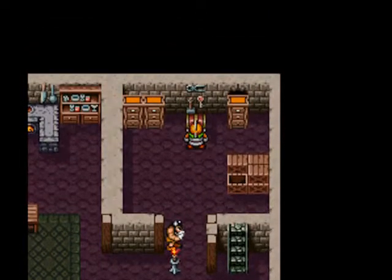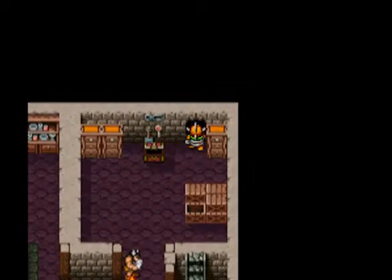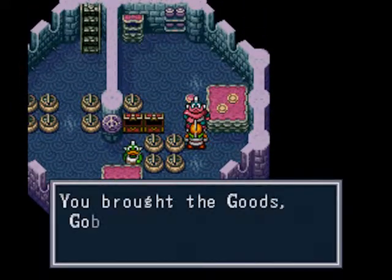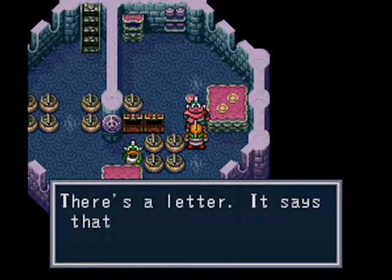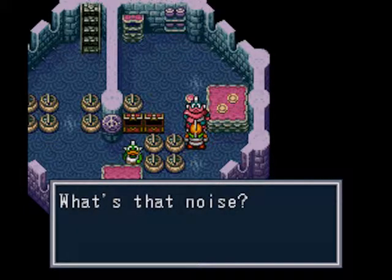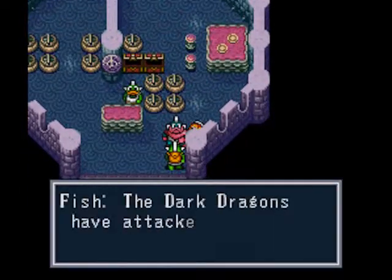I'm going to take these goods and meet you back in Prima. You brought the goods, Gobi. Please take the gills with my thanks. Gobi receives the gills. There's a letter — it says that Gaunt has been attacked. Didn't look very attacked when I was there.